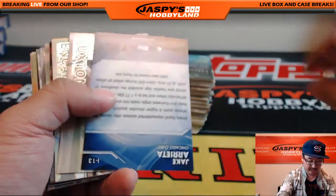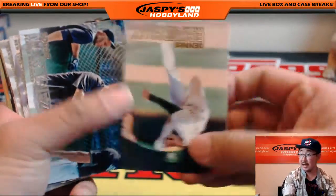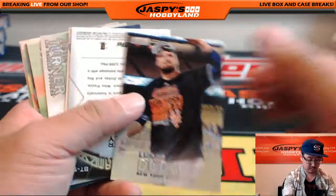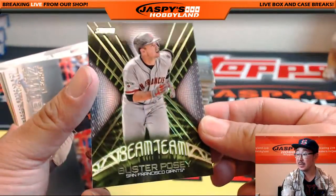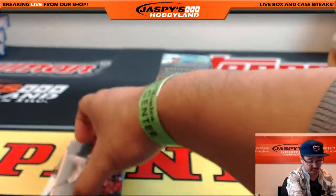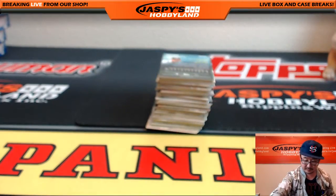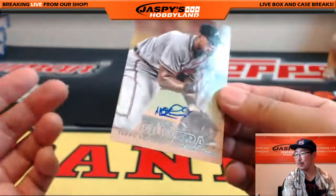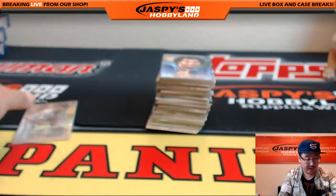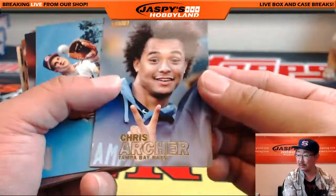Jake Arrieta Isometrics. Dennis Eckersley Gold. Buster Posey Beam Team — all the others are green but this one's gold, so that must be a short print. Goes to the San Francisco Giants. Looks like Hector Oliveira is the autograph here — first one for the Braves, going to Travis. Chris Archer Gold. Mike Trout.